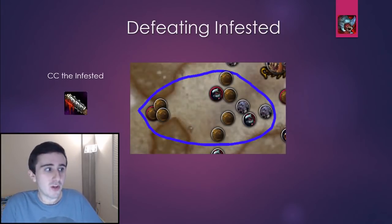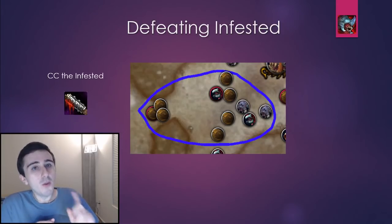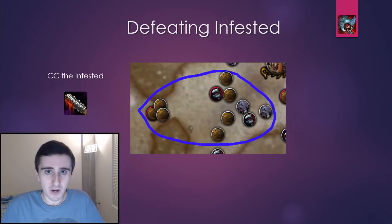One great example of where you can use this is a pull that happens in the Underrot near the second boss room. What I actually like to do here is crowd control those two non-Infested rots — the little oozes over on the left — and then pull both of the Infested enemies: the Infested lasher, which you can get by itself, and the Infested ooze. Kill those two off, and then once you're done with those, break the CC on those two oozes and pull some more stuff with them. That's a very efficient way to handle this part of the dungeon.